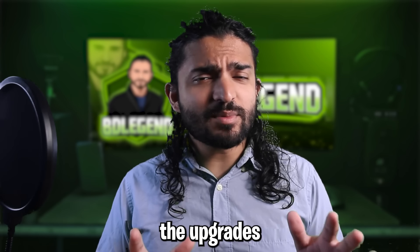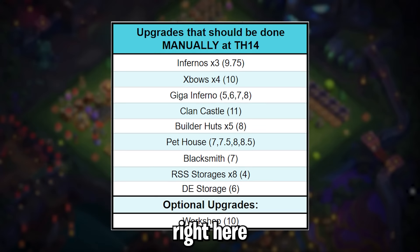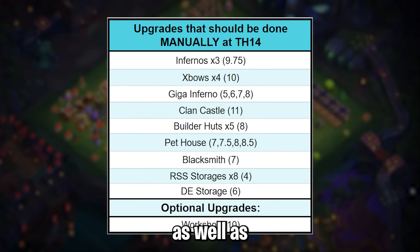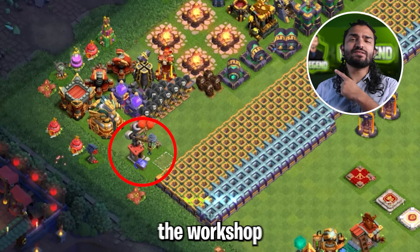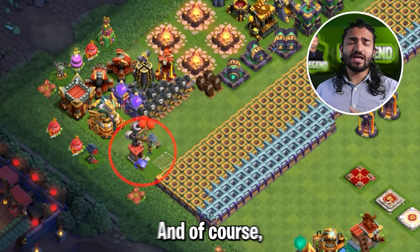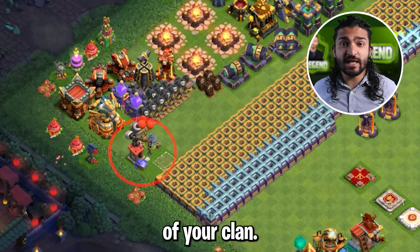What about all the upgrades that do not require magic items at Town Hall 14? This chart shows you all of those upgrades as well as how many there are and how long they take. Once again, the workshop is completely optional and I don't recommend upgrading it unless you are the philanthropist of your clan.